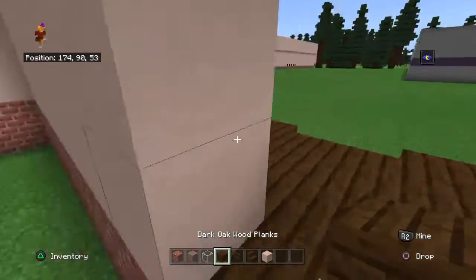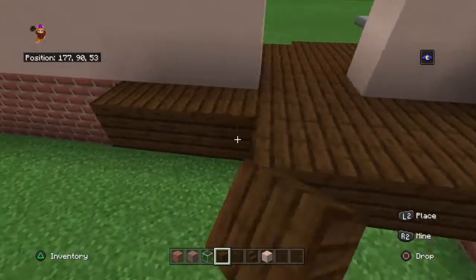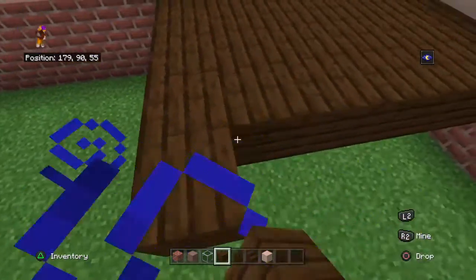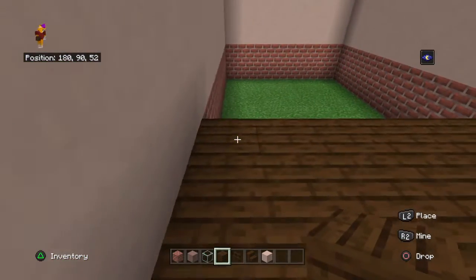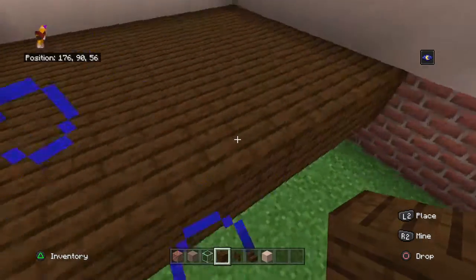I recommend placing it about here. As soon as you come in, it will be the living room. I'd make the living room about this big — living room, bedroom, kitchen, whatever you want it to be. To fit in, you need seven blocks wide.